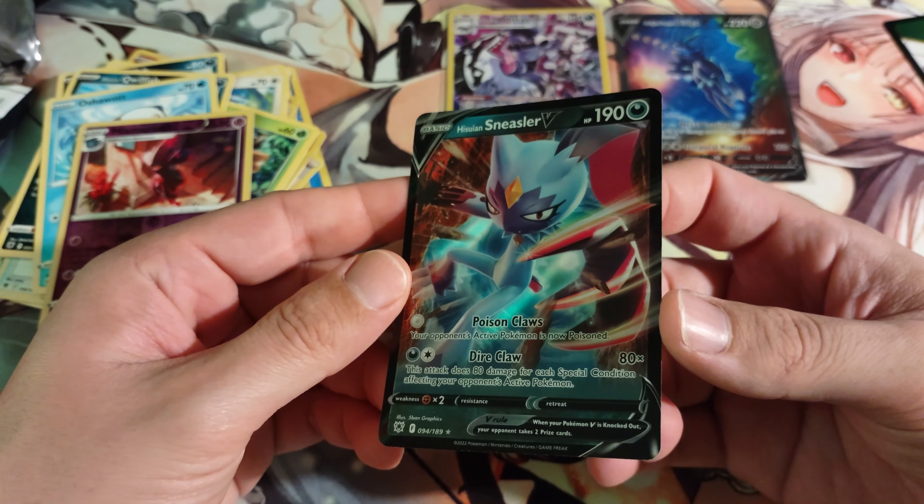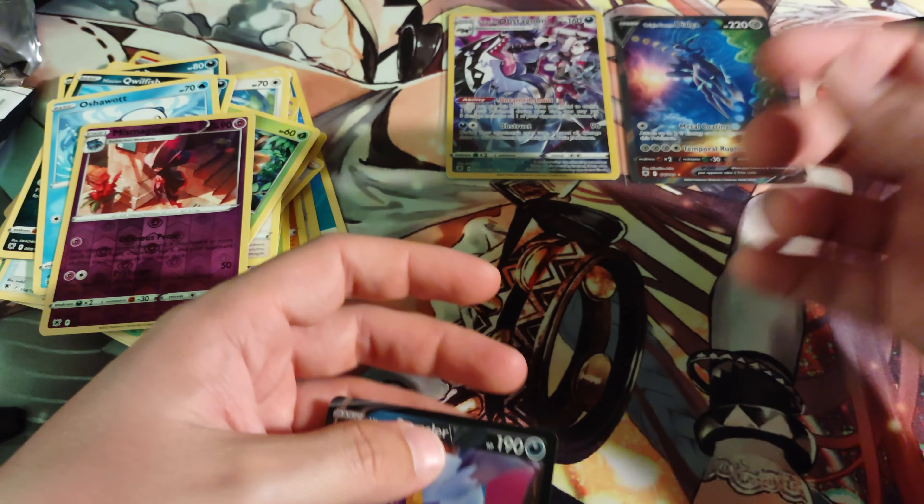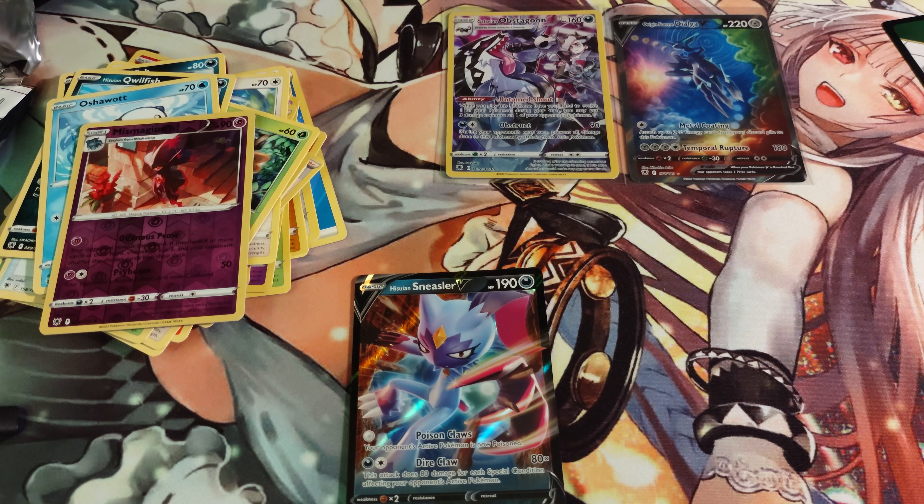That's what I like about these regional forms — when they don't really change the design too much but they do some alternate colors. We got Oshawott. No character art this time — we got the reverse holo Mismagius. Okay, well, it's a complementary card, we'll take that. Hisuian Sneasler V — all right, all right, I'm assuming that's just not going to be as big a deal as the rest. I dropped my code — here's the rest of that code card for you guys.